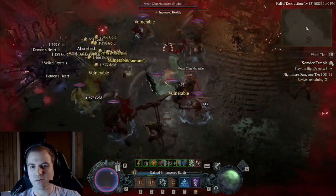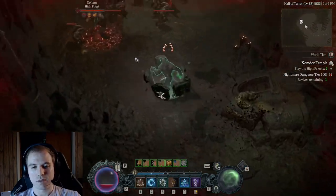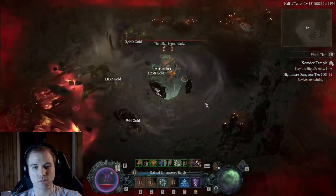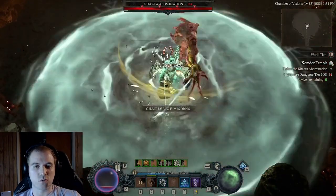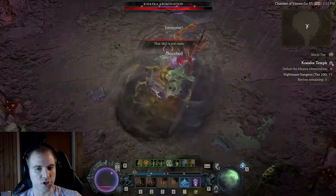I made this video to explain how to level an Earthen Bulwark Druid from level 50 all the way to level 100. I'll be discussing how to progress through paragon boards and how stat and skill priority changes based on gear and level. I'll be covering concepts that are specific to leveling, but I recommend you watch my previous Earthen Bulwark build guide for a more in-depth analysis of the build and how it works in general.